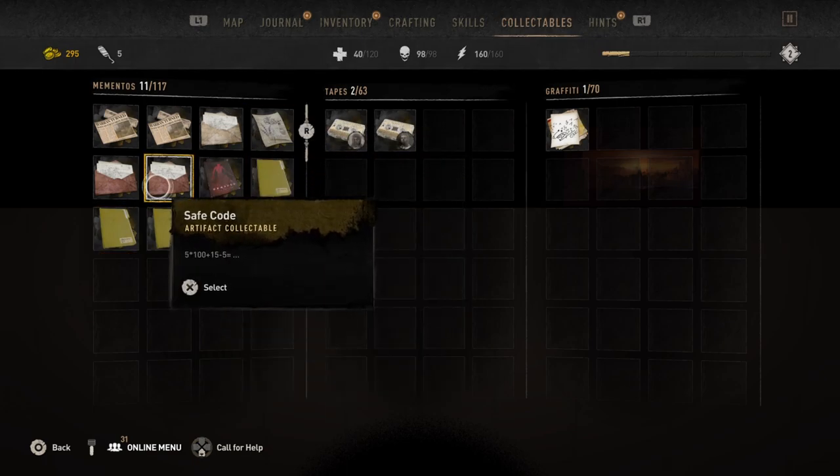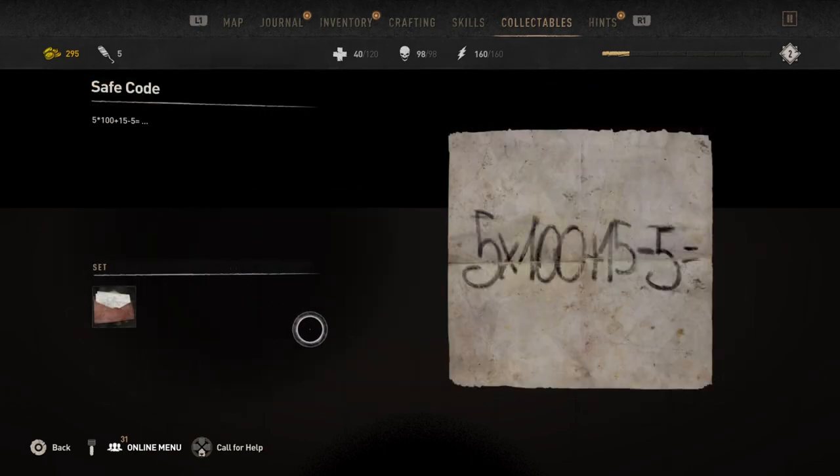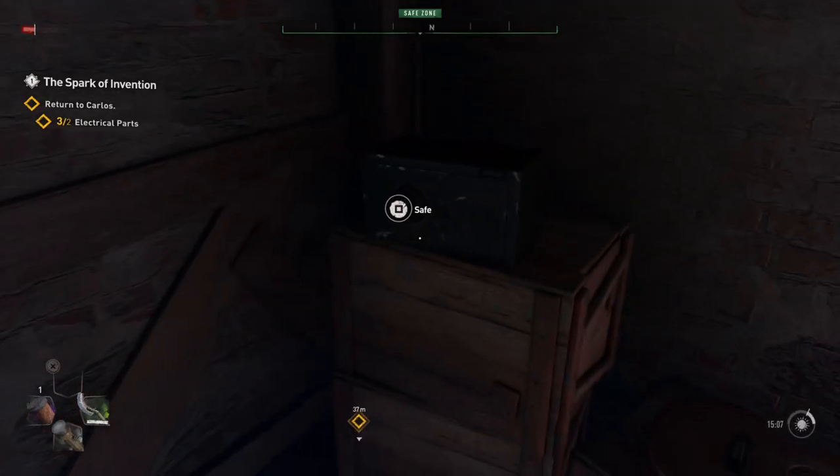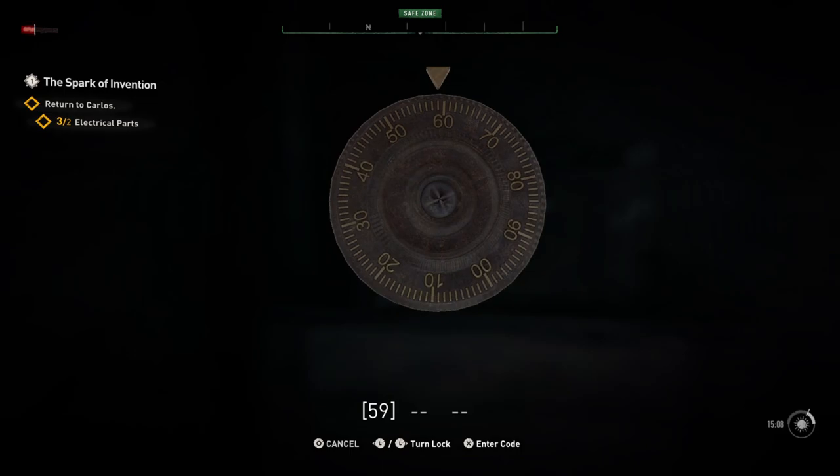It's a math problem that you have to solve. If you open it, it will say 5 times 100 plus 15 minus 5. So first, we do the multiplication, obviously. That's 500 plus 15, that's 515. Minus the 5, that's 510.